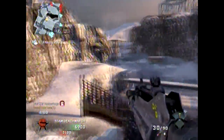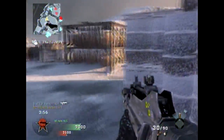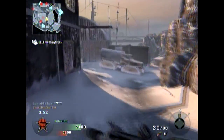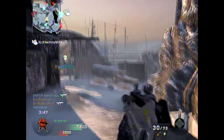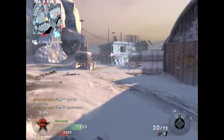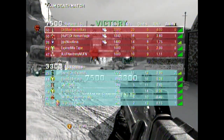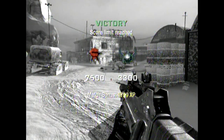That line of sight I was at is really good for guarding the B flag and that left flank if you have the A spawn. This building right here will be pretty good to control if you're spawn trapping. And that pipeline — never run across it. Even if you get someone with a good long shot, they'll pick you off clean because it's totally in the open with no cover whatsoever.